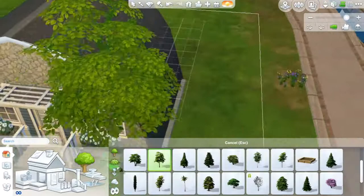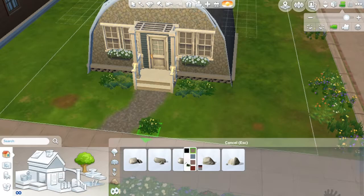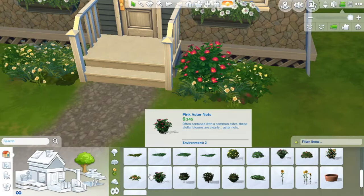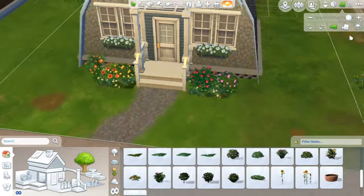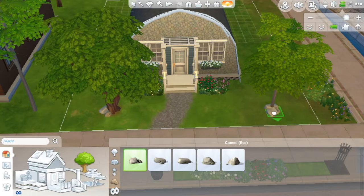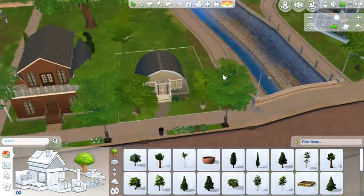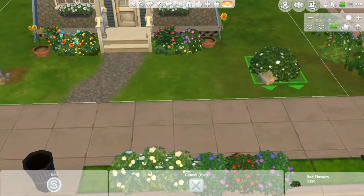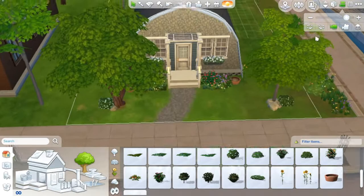And some grass — everyone likes grass. I changed the foundation because I think that's more cottage-y. I'm putting in some flowers, some rocks, some bushes, and some terrain paint. I'm putting in some pink and stuff like that, just a lot of colors that I really like. I put in a little flower bush beside the trees — I think that looks really nice.